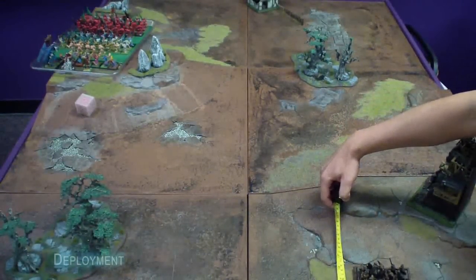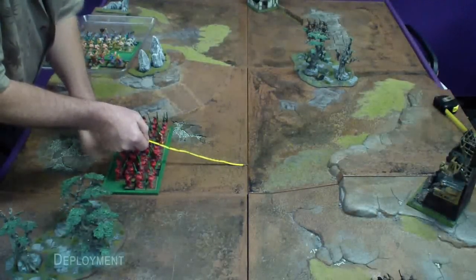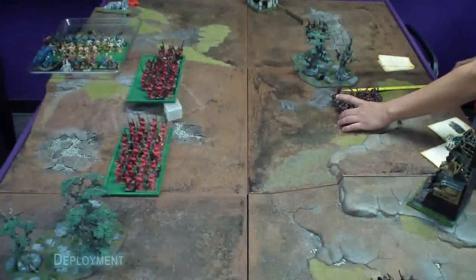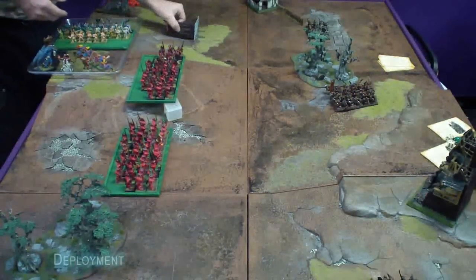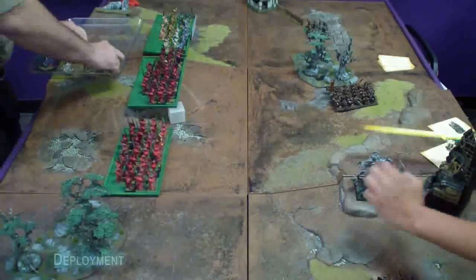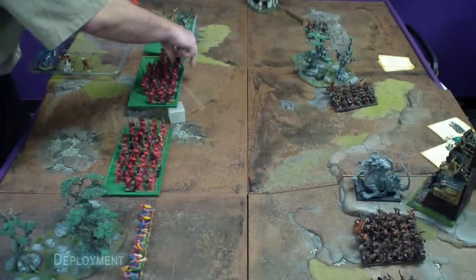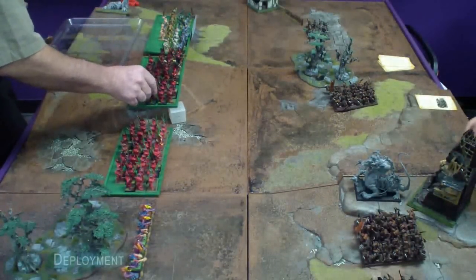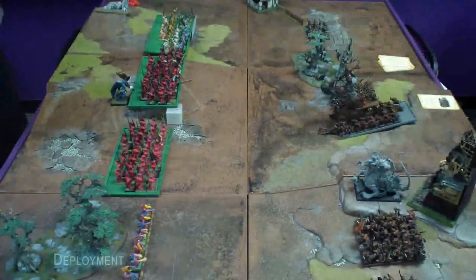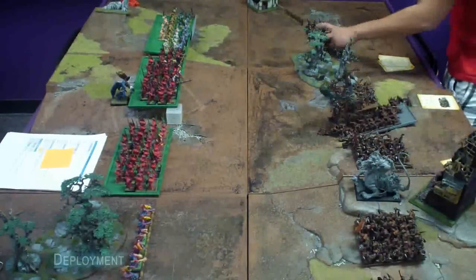The Skaven start with a unit of 25 slaves just off the lower edge of the table. The Demons set up 38 bloodletters in the center of their battle line as the Skaven place 20 slaves on the far right. 35 more bloodletters come down on the Demon's hill as the Skaven put 30 clanrats just below the forest. The Demons put down 35 plague bearers on the left side as the Skaven bring out a Hellpit Abomination on their hill. Six Flamers of Tzeentch make up the final Demon unit as 30 more clanrats come on the board.